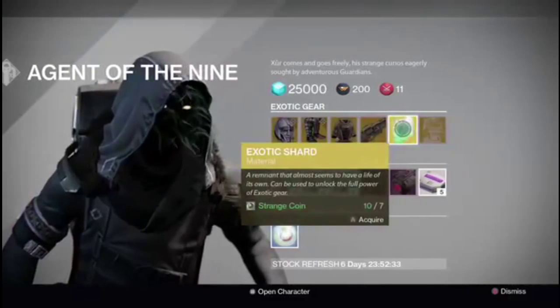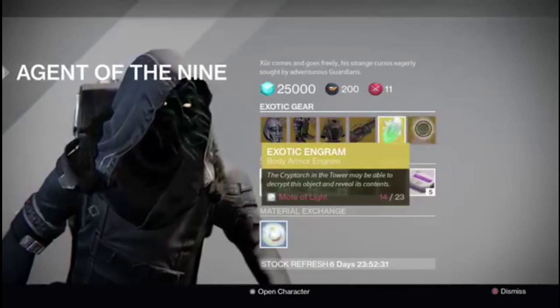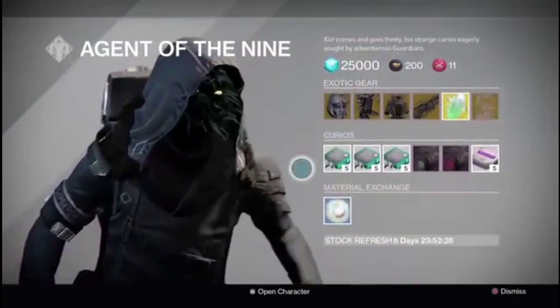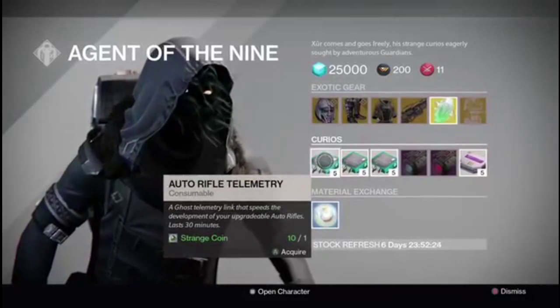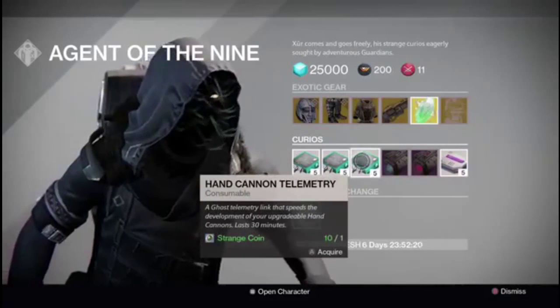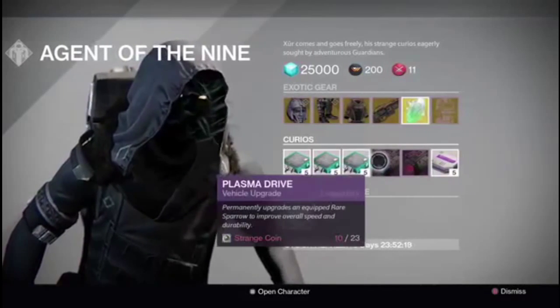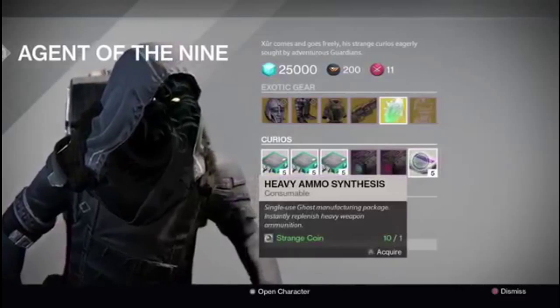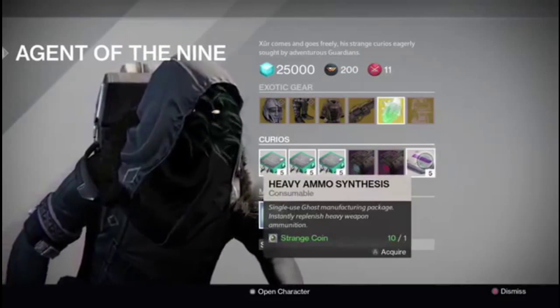We also have an Exotic Shard, of course, and the Exotic Engram is a Body Armor Engram. For the Curios, we have Auto Rifles, Scout Rifles, and Hand Cannon Telemetry. And of course the Plasma Drive upgrades and Stealth Drive, and everybody's favorite, the Heavy Ammo Synthesis.